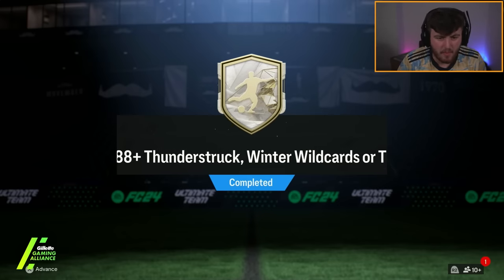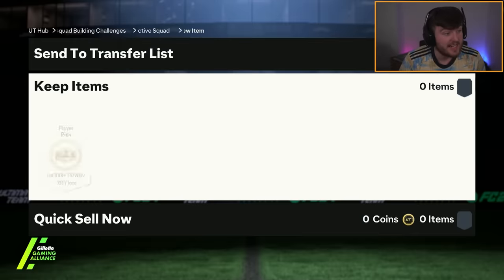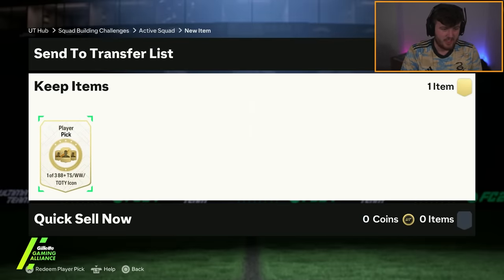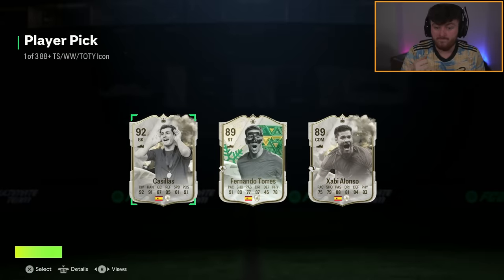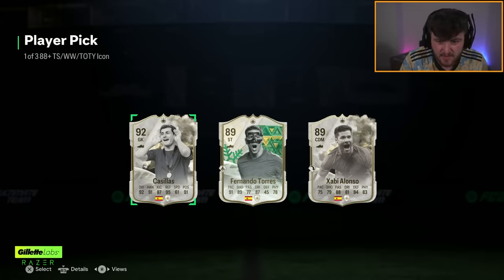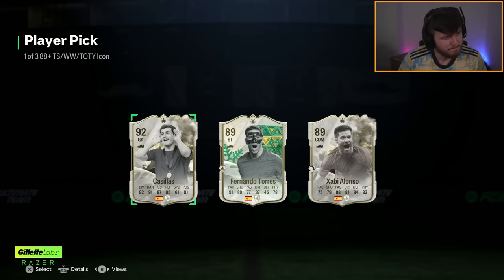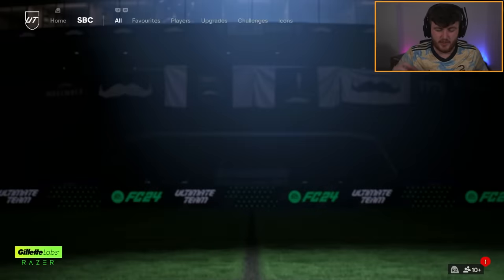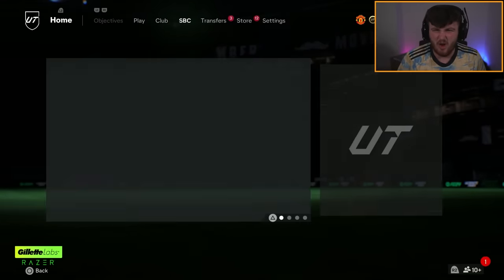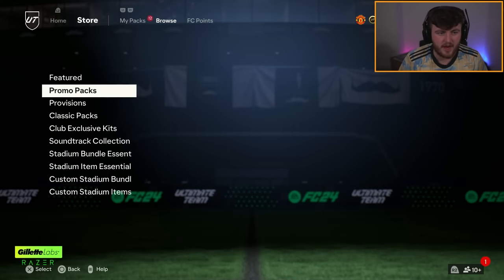On my main account right now, we have got my 88 plus icon player pick, plus my store packs which I haven't opened yet - I'm really excited because I've saved them for today. 88 plus icon pick first. I've heard that Casillas is the best goalie in the game. We've got a triple Spanish player pick - not the nation you want to get triple of, really. I'm going to take Casillas for the fodder.